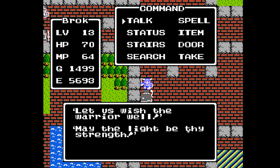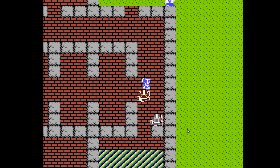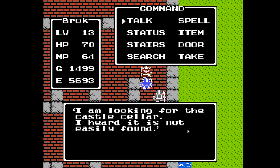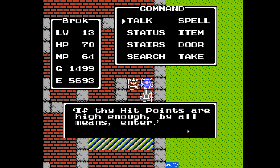Let us wish the warrior well. May the light be thy strength. Okay, I've spent 53 gold to talk to you guys — you better have something better to say than this. 'I'm looking for the castle's cellar. I heard it is not easily found.' 'If thy hit points are high enough, by all means, enter.'